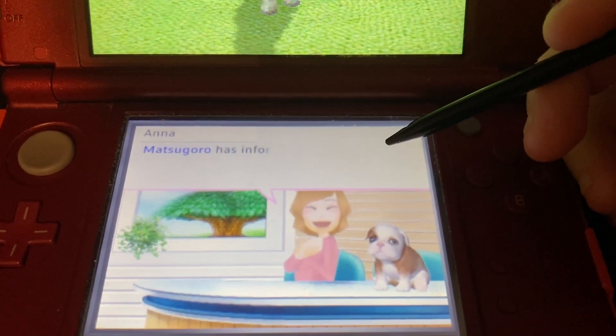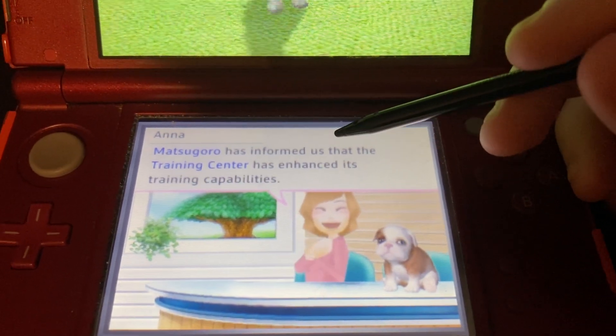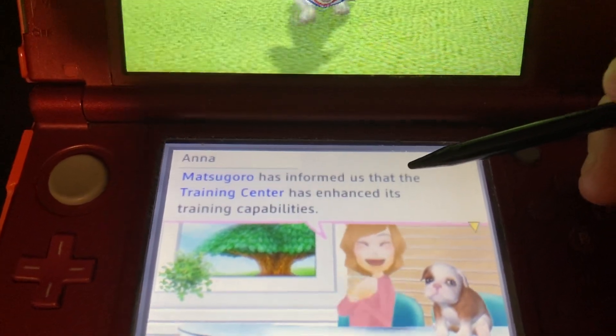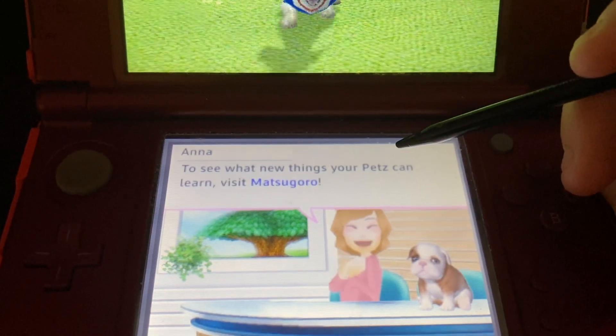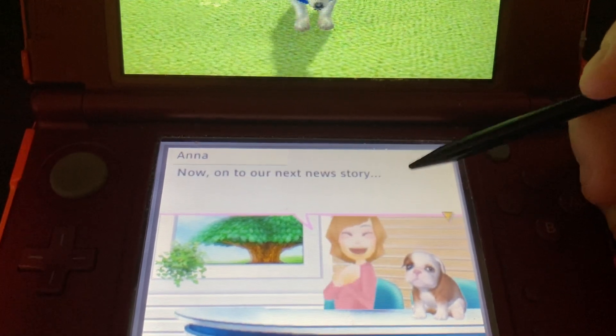Now on to our next news story. A capsule machine has just informed us that the train center has its train. To see what new things your pets can learn recently.